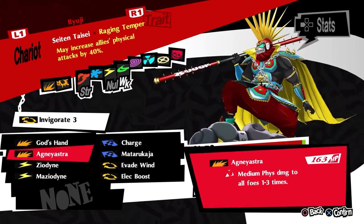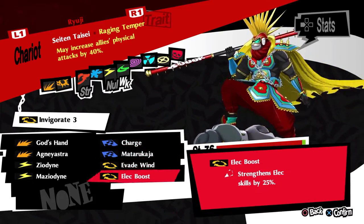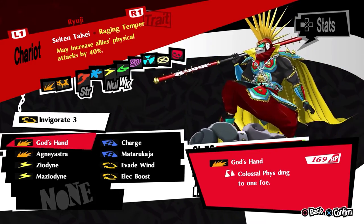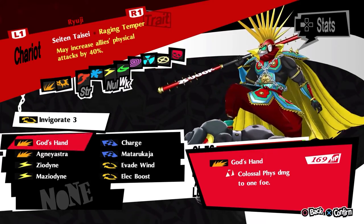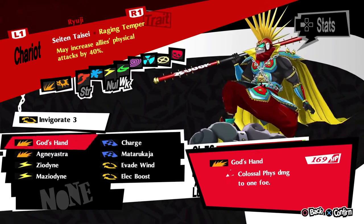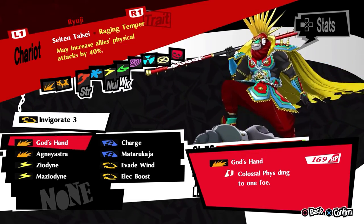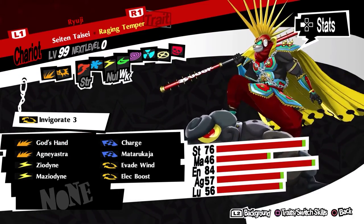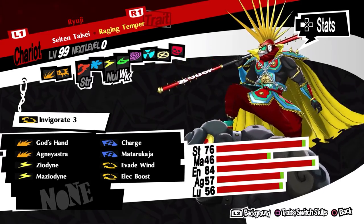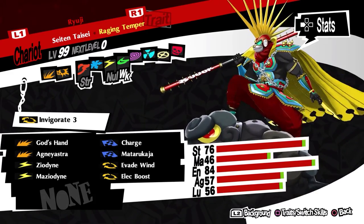God's Hand is your bread-and-butter colossal damage to a single foe. You just use this, kill things, things die — strong skill. The HP cost is really high, but he does have a very high endurance stat which means he has a lot of HP. As I'll talk about in the third semester part, he does get Arms Master, and you can also use Kuzunoha Tubes if you desperately don't want to be bleeding as much.